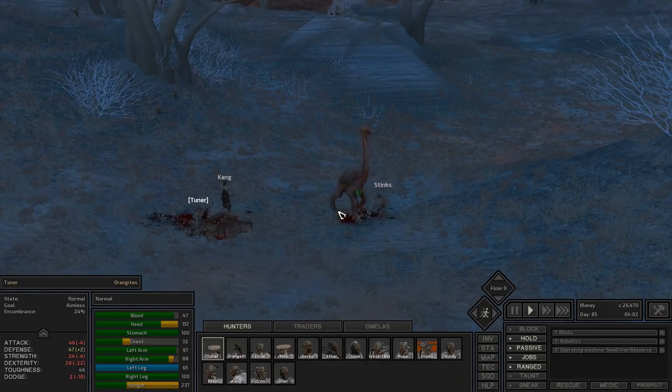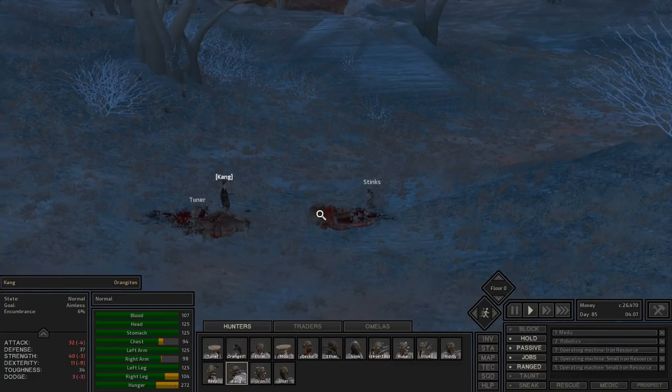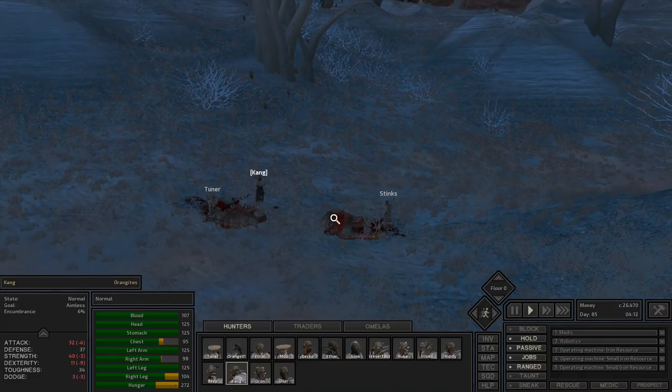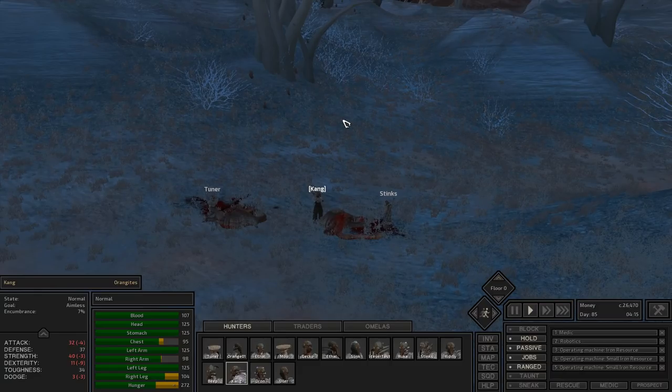A lot of people really like going after beak things and some people get very shocked because beak things are pretty nasty enemies — they do a lot of damage and they took out my mid-game squad in the previous approach. So you want to be careful around these animals, but if you approach the situation smartly, counter their area-of-effects by spreading people out, and are smart about how you engage, it's not that big of a deal.